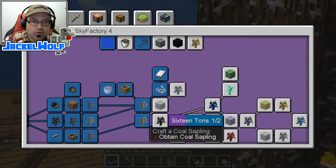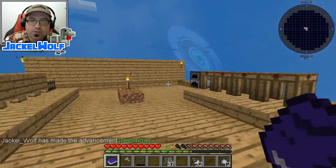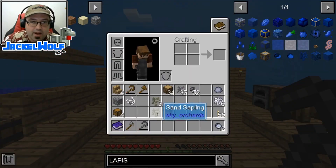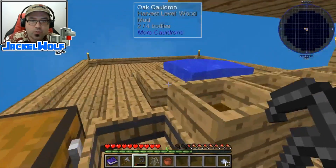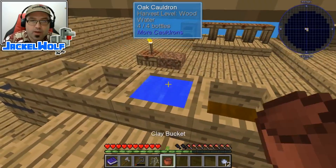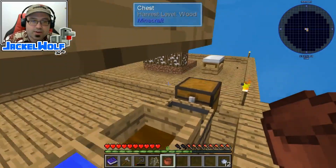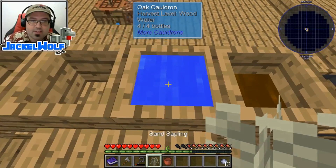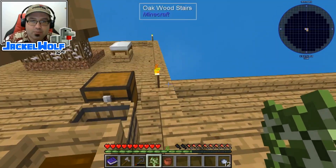Next up, we're going to work on the 16 Tons - to craft a Coal Sapling. To craft a Coal Sapling, we are first going to need a Birch Sapling. Last episode I demonstrated how we got water into the world. We used that water and made ourselves an infinite source, so we're just going to pull one out and place it into one of these cauldrons. To make a Birch Sapling, we are first going to need a Sand Sapling - right-click on it in a bucket of water. That gets us our Birch Sapling.